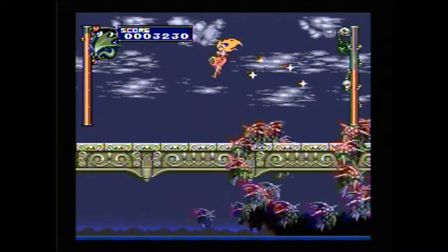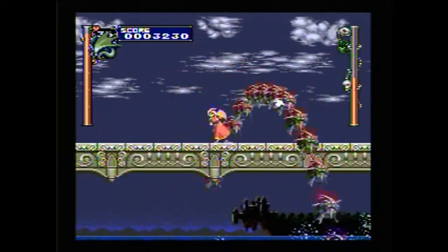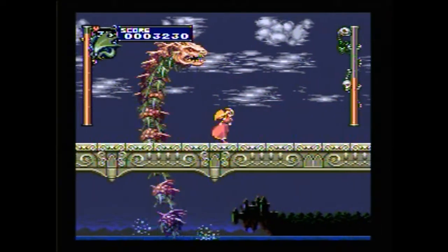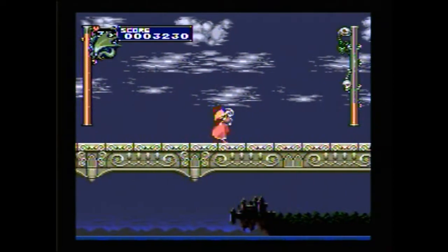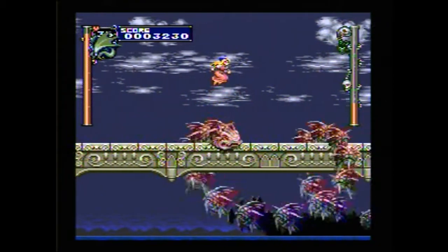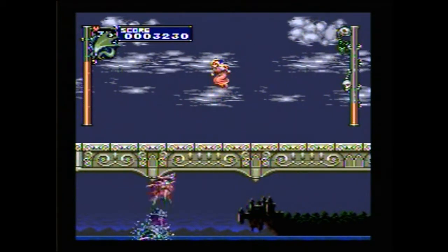Then he does a spin attack, which is spaced out evenly, so it's easy to get past. Then he'll jump again and do that, as opposed to jumping twice. And then he goes ahead and spins again. That's pretty much the pattern with this boss, and I did an accidental hit there — that was not planned. Sometimes bad things happen.